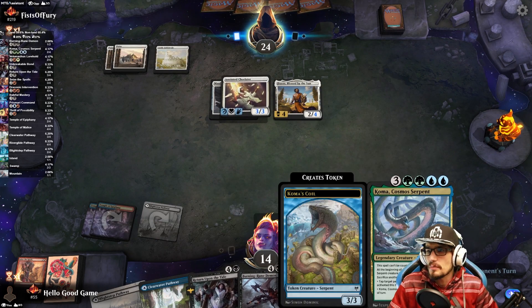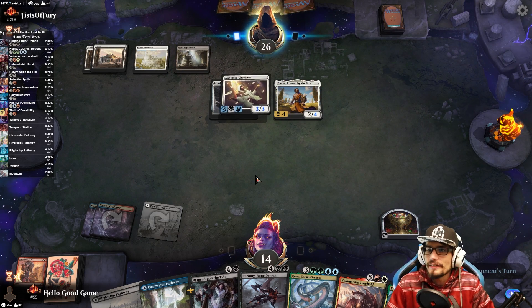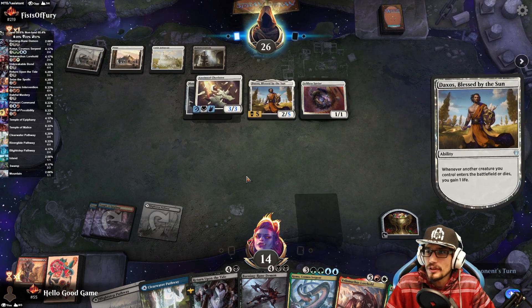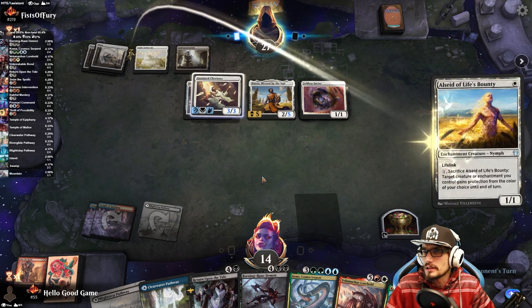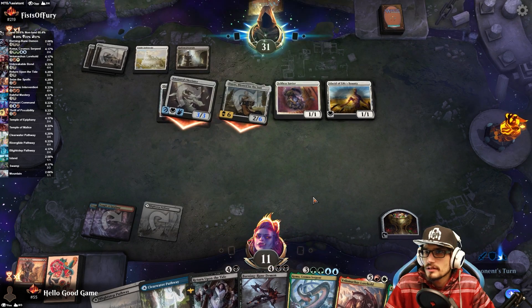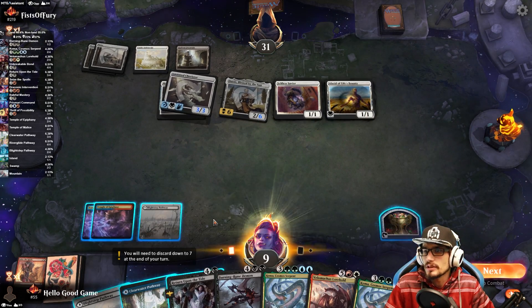There are games where we don't pull a single one and it's frustrating, and then there are games where that's all we pull — which is almost as frustrating. Playing this in the play queue we have a 75% win rate, doing very well with it. But this is a hard deck to beat here — we really want to top-deck a Draconic Intervention to save us, though they do have protection.